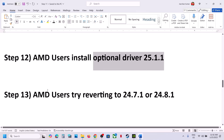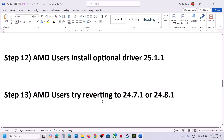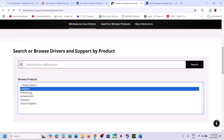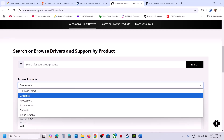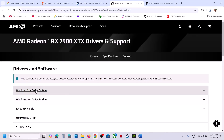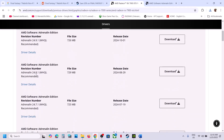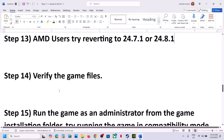AMD users can also try reverting their driver to version 24.7.1 or 24.8.1, as this has worked for many players. Go to the AMD website, select your graphics card, click Submit, scroll down to find the Previous Drivers option, select your operating system, and install the older driver version. Try rolling back the graphics driver and then check.